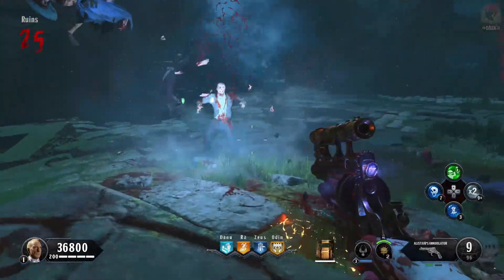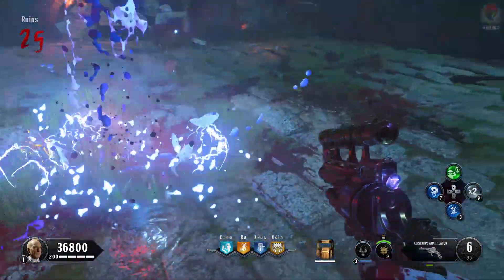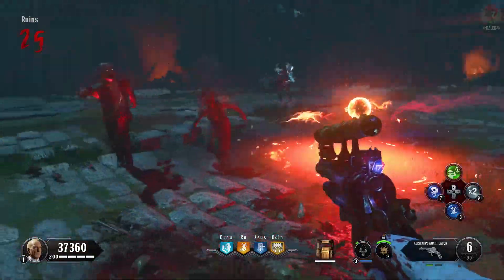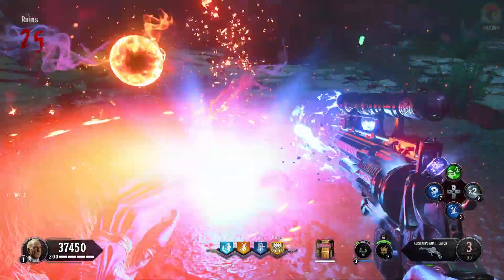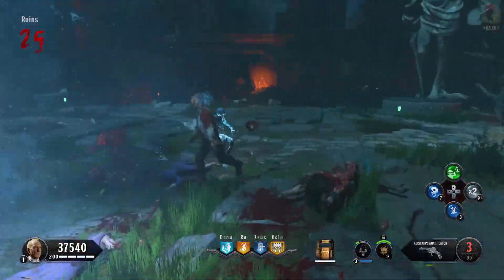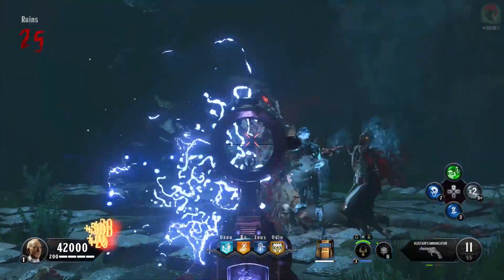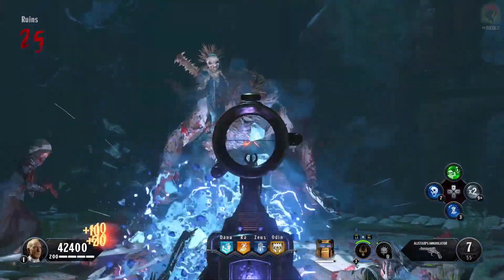The next part revolves around zombies, elemental zombies, and the mini werewolf bosses. I would recommend the savage impaler as it's very good for taking out wolves very quickly, but I didn't have it in this game so I used my annihilator instead, which still takes them out really quickly.